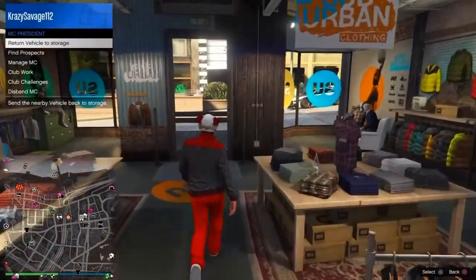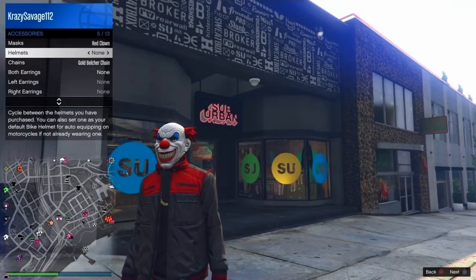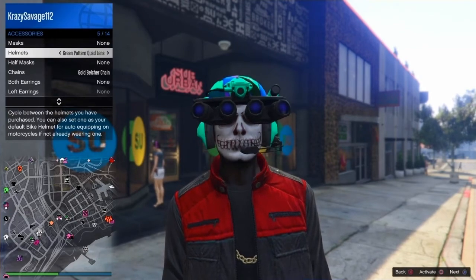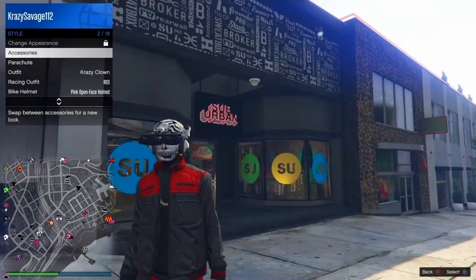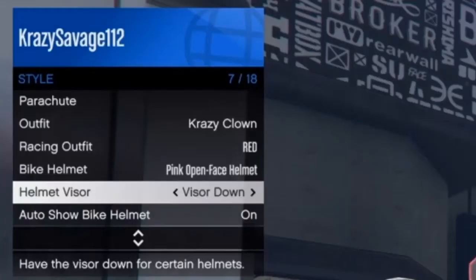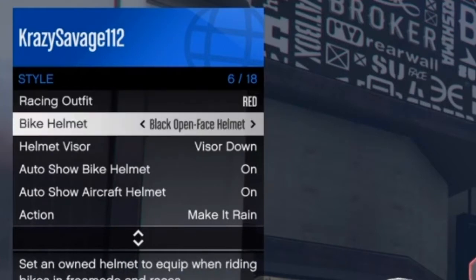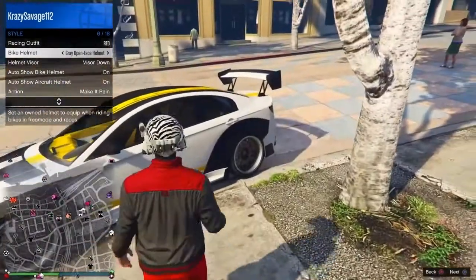Now, you can be a CEO or MC, but this is what I came up with. Originally how you do the glitch is that you'll have the visor up and then you'll get in the car. So this time we're going to have the visor down — that's how it is right now. Alright, put the helmet on and then have the visor helmet down. Have auto show bike helmet on. And then you want to change the bike helmet itself.